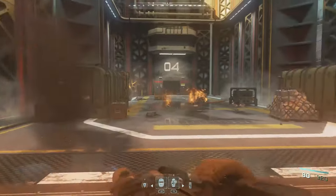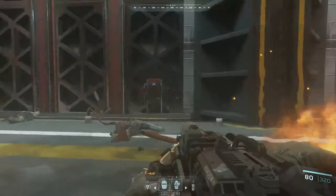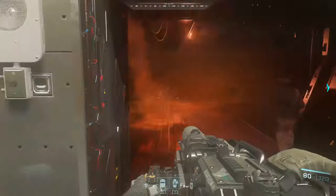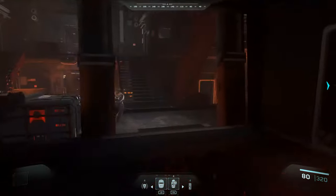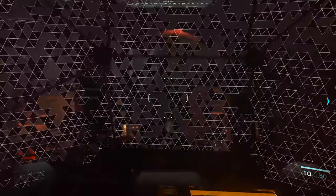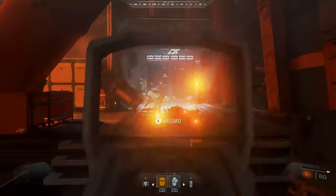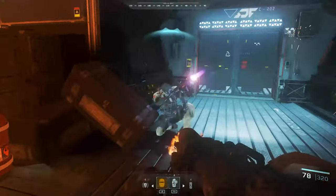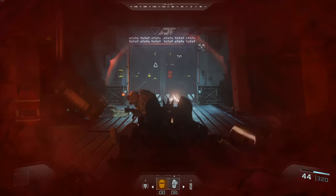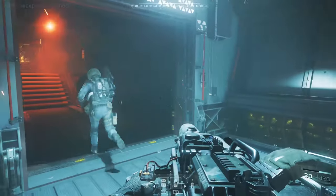Ethan, hangar secure. Outstanding. Nearest access to the life support system is in the infirmary. Squad, we'll take control of their life support system and make our way to the armory — we've got chemical weapons aboard, watch your backs. This is crazy. Heavy contact. Take out these guys real quick and move forward.